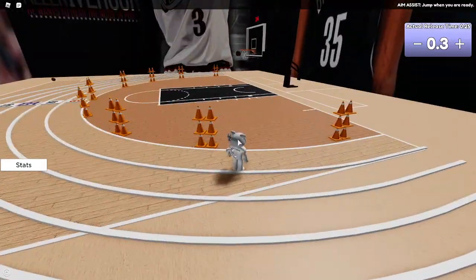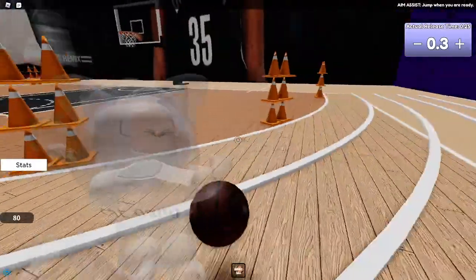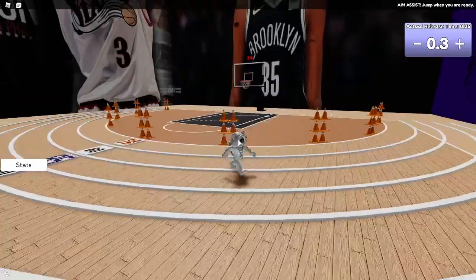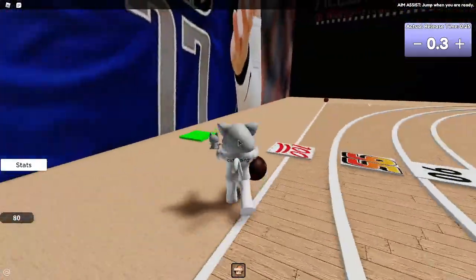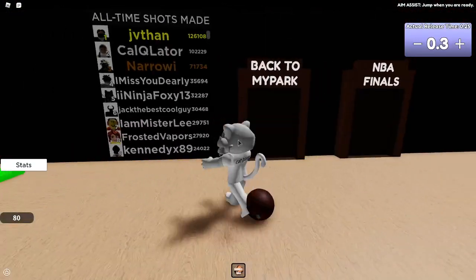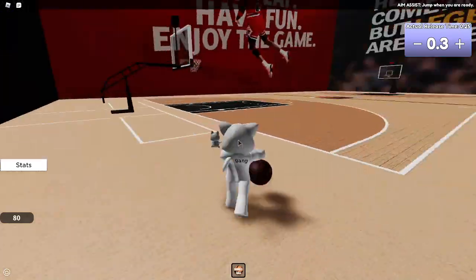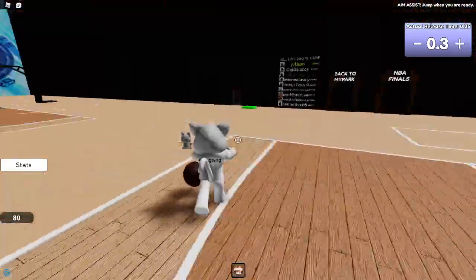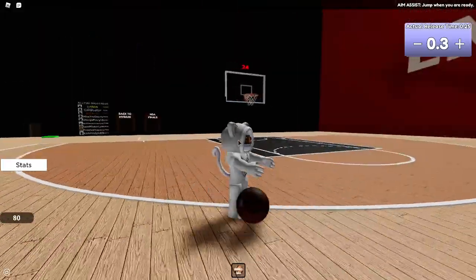You can do spins, fakes, behind-the-back — you can do a lot with this. There are different game modes in the park I'll show you. You can get warmed up with the same dribble moves in any mode. Back in My Park there's Emmy Finals and everything. All those games have the same dribble moves so you can get used to it.